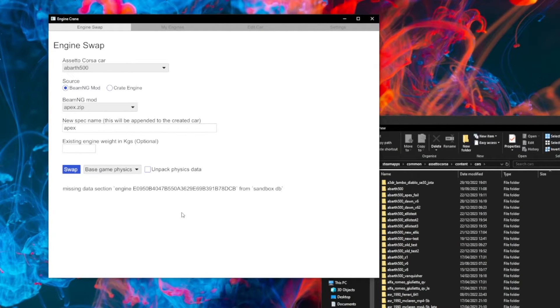Another area that a fair amount of work has gone into is tidying up the error handling in Engine Crane, so I'm hopeful that there will be a lot fewer crashes to desktop after this update. Instead, you should get a lot more error messages being reported at the bottom of the screen, like this one down here, so it should be easier to work out why things fail. There may still be the odd crash — if there are, do feel free to raise an issue on GitHub and I'll try and jump on that as quickly as possible.